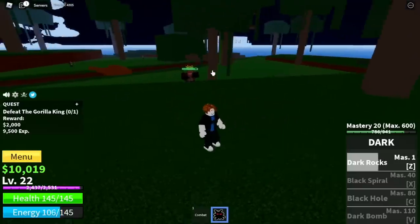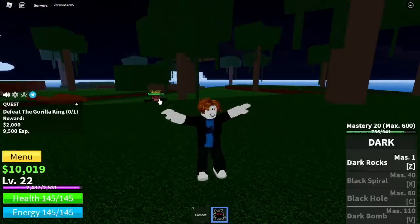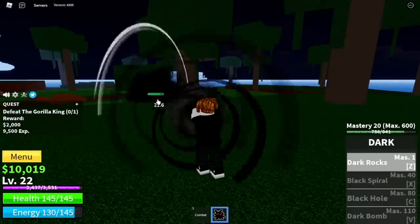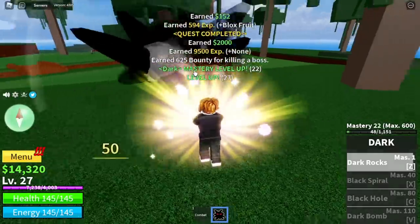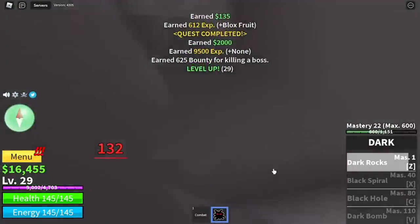For the tip in defeating the Gorilla King, just look for high ground and that's it. He cannot damage you there, but using your Dark Rocks you can damage him. Gorilla King spawns really fast. You're gonna grind here until you reach level 30.